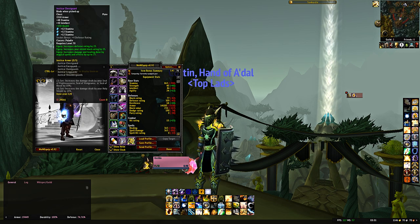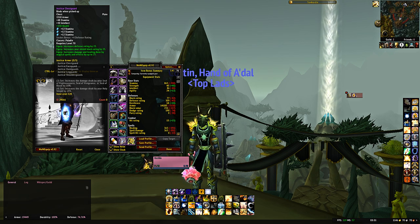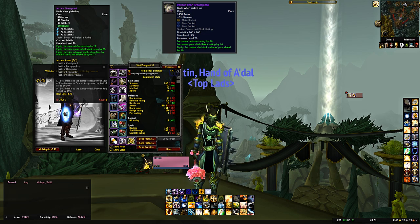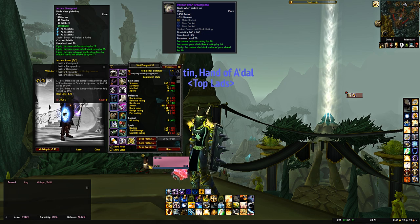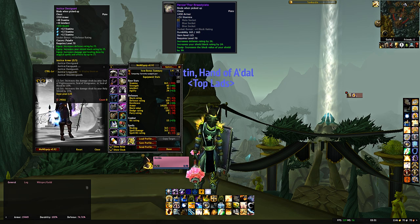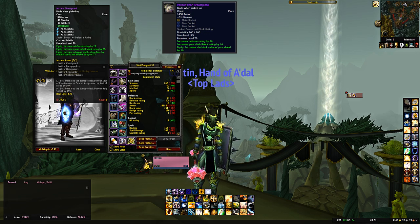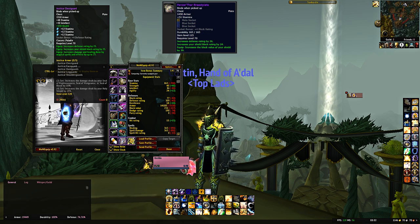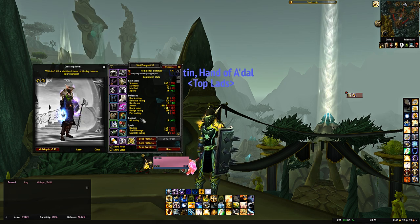For the chest, Justicar Chestguard — but only if it's post-2.1 itemization. If pre-2.1, you want the Panzar'thar Breastplate from Nightbane with 19 defense, because the Justicar chest pre-2.1 doesn't have shield block rating. Post-2.1 this is best in slot until Tier 6 — it's a better version of the Jade Skull Breastplate with free gem sockets and damage and healing done. You'll use the Tier 4 helmet and chest until Tier 6.